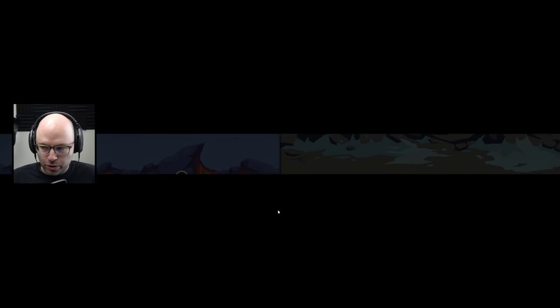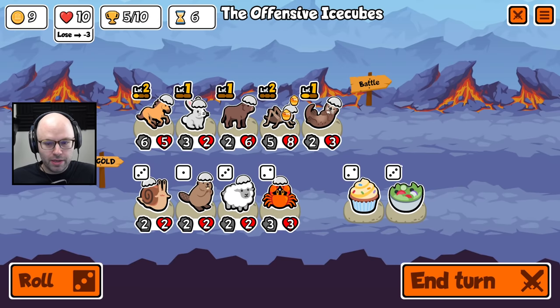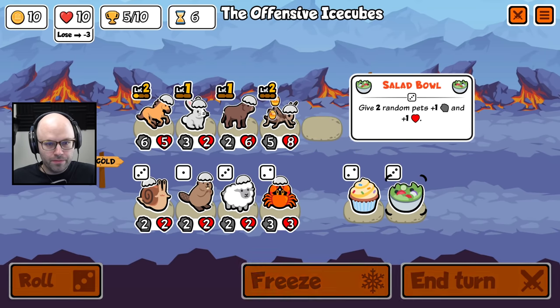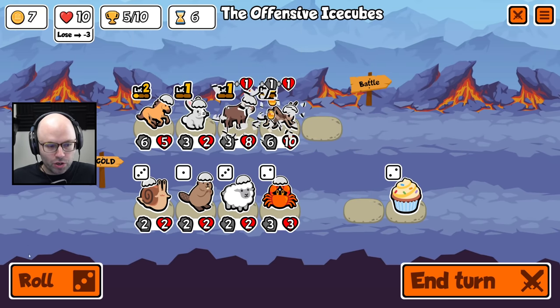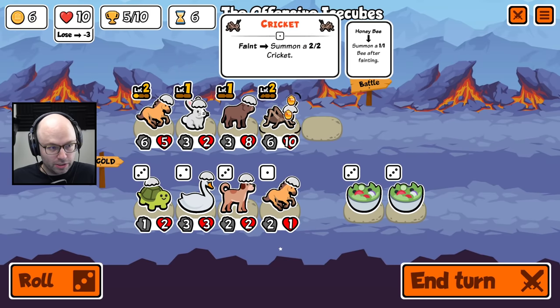I'm looking at this as if we have the chance to possibly pursue a perfect game. If you push your chips all in when you got pocket aces — that's where we're at right now. I would be a coward to not take the approach. I have faith that we're gonna get a more useful animal for this spot. And immediately, that is what has happened.